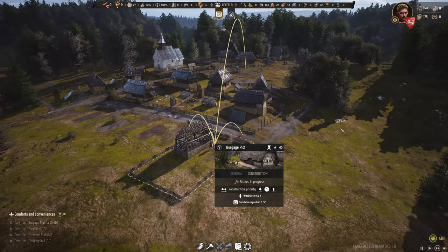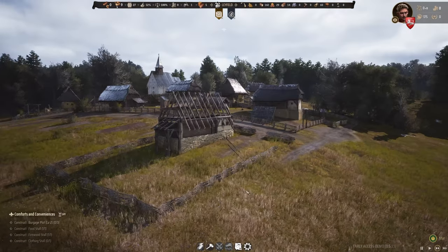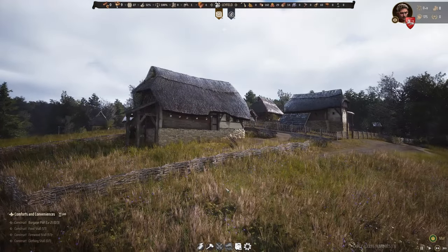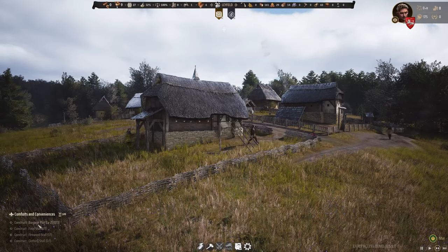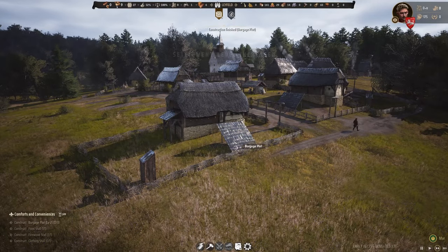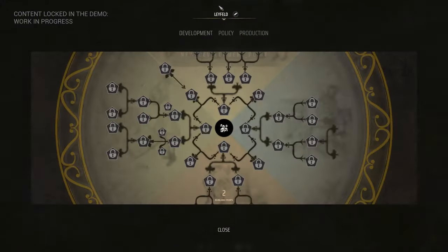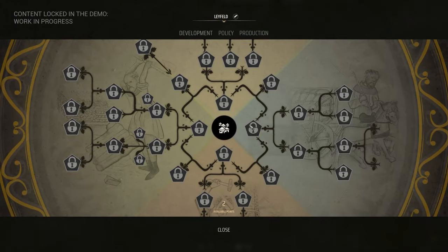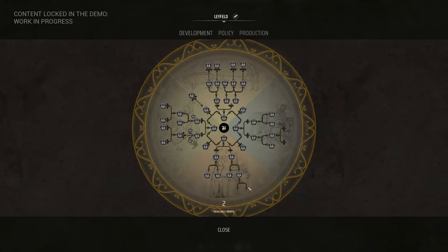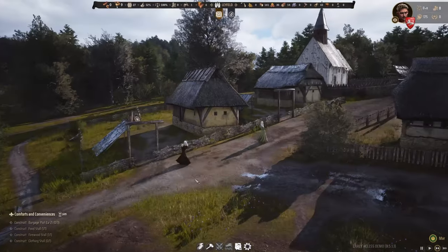Fantastic, the village is growing, next house is coming along as well. Timber is just so important for any kind of expansion. And the main goal right now is to reach burgage plot level two. There it is - and with that we've also increased the settlement level once more. Layfield has developed and we get a development point, unfortunately it's not unlocked in the demo so we can't use it - we've got two points available but no way to spend them. We still have lots of content already.